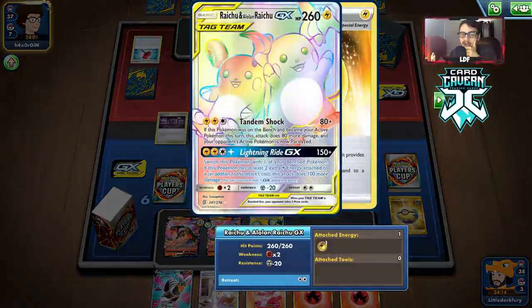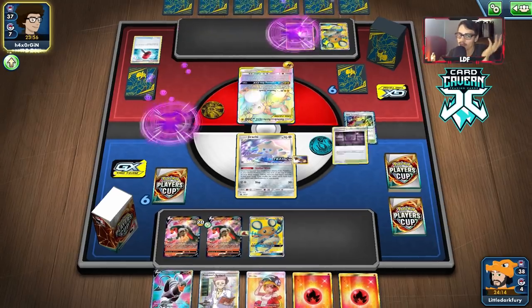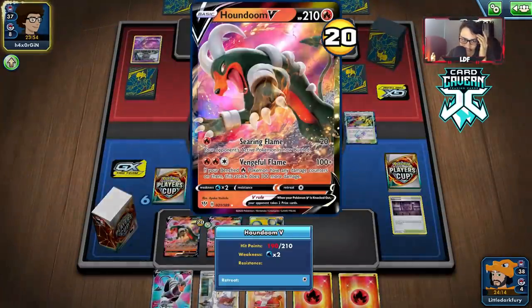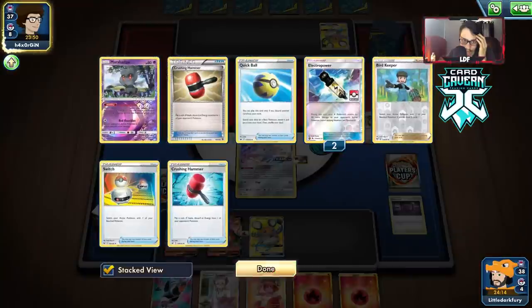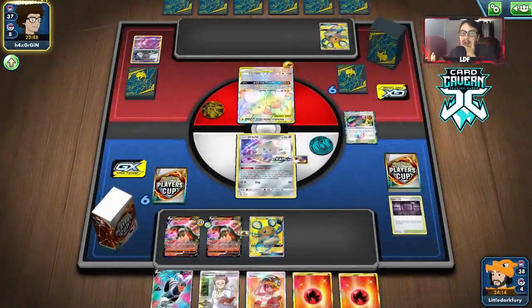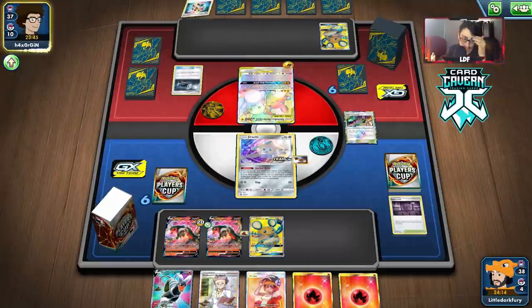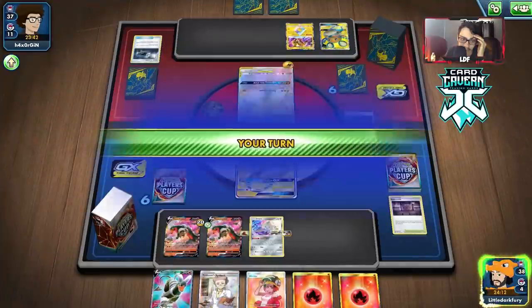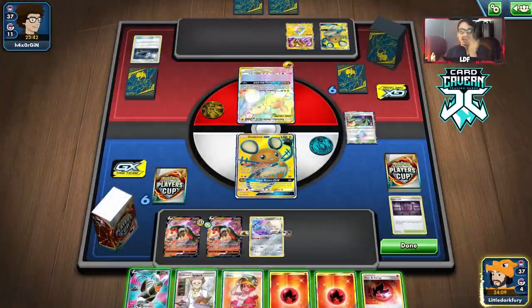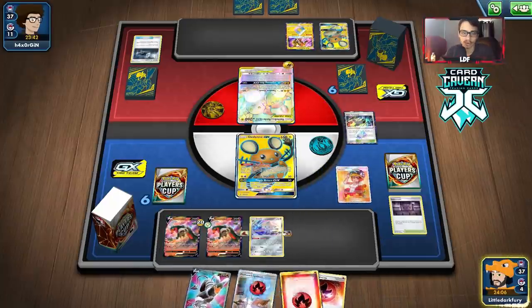Looks like they're only touching the active, so they don't have the Vikavolt yet. They got a Marshadow — we don't need it. Spike Mouth did its job getting damage on the benched Houndoom. This could be hard to win though with us being item locked. If we were playing Turtonator you'd just ramp up damage, but we don't have that. They're bringing in Dedenne, discarding important stuff, but it's still frustrating. We would have been able to attack with Houndoom but we still need to build it up.